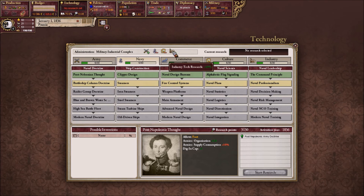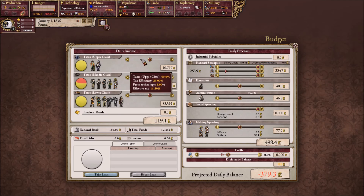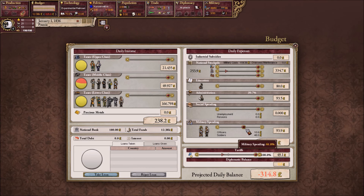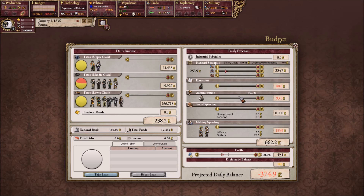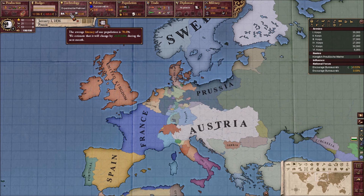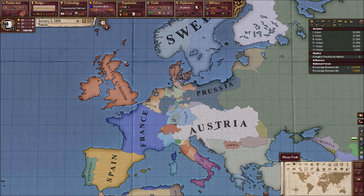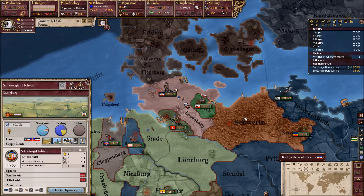We start off with military-industrial complex. Let's get experimental railroads, as we should, and increase taxes, as we should. Education, administration, and military spending should go up. Start off with bureaucrats — plenty and plenty of bureaucrats. 40% administration, a massive 70% literacy. Prussia starts off in an amazing start. Really easy game, very fun game. I'm probably going to screw this up horribly.